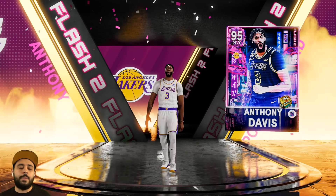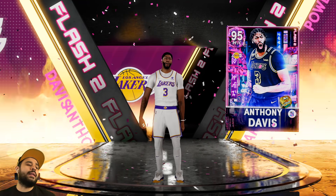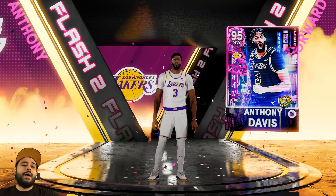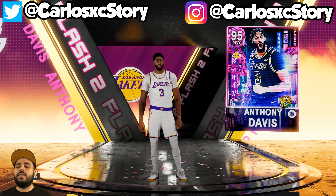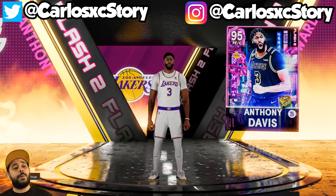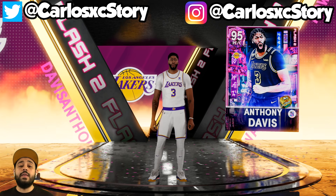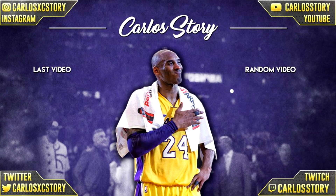We ended up getting lucky with a pink diamond Anthony Davis pull in this pack opening. After thinking about it - I'm gonna be big brain, take my W. We pulled our first pink diamond, one of the luckiest boxes ever, got double shakes - I'm not gonna push my luck anymore. We're doing a free giveaway - leave a like, subscribe, comment down below anything 2K, basketball, MyTeam related. Thanks for watching and I'll see you in the next video.